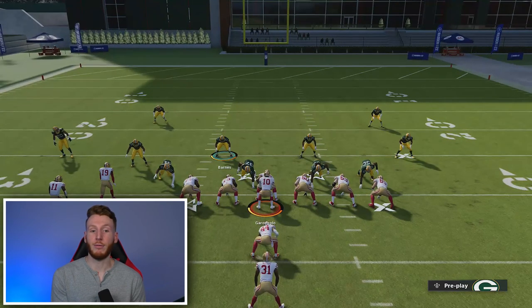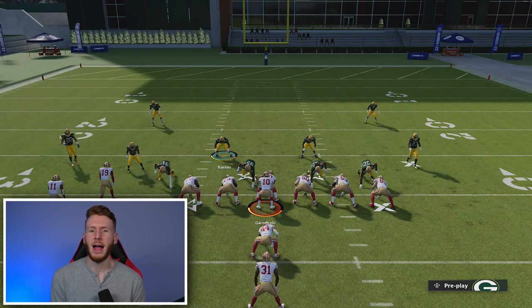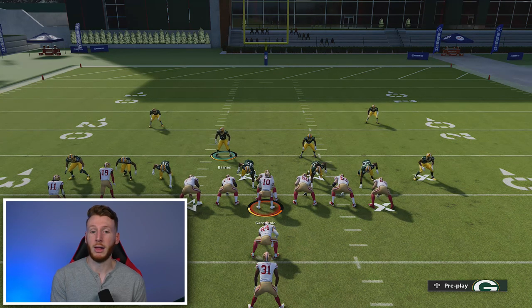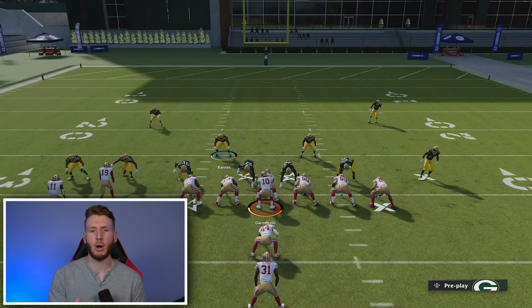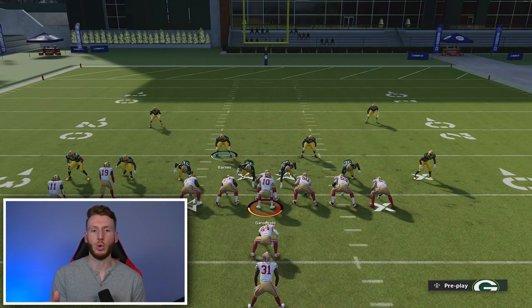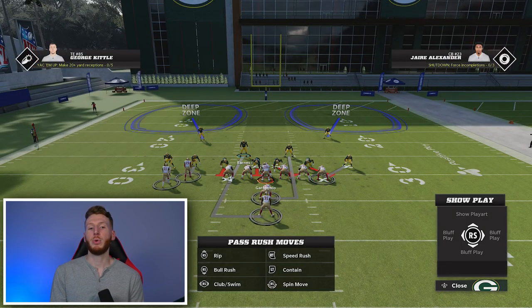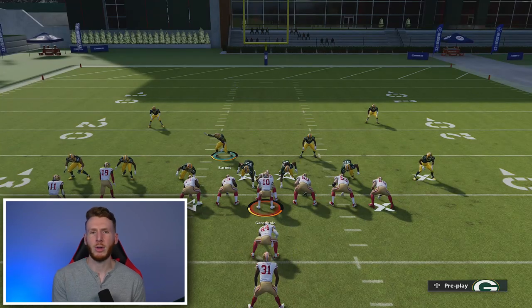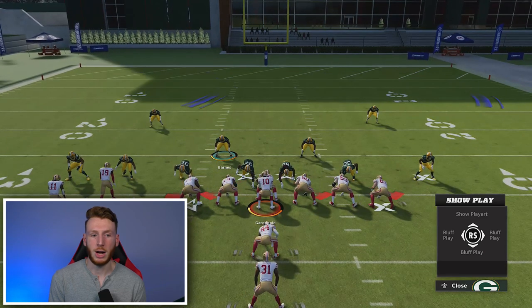The other thing I like to do, if I have four down D-linemen, is pinch my line and crash out. I also like to press — it gives players on the line earlier chances at block sheds rather than having block sheds happen downfield. Pinching and crashing out helps you against inside runs because you have a pinched line, but crashing out still helps against outside runs as well. Having your line spread gives more gaps down the middle, so pinching and crashing out is another key concept.